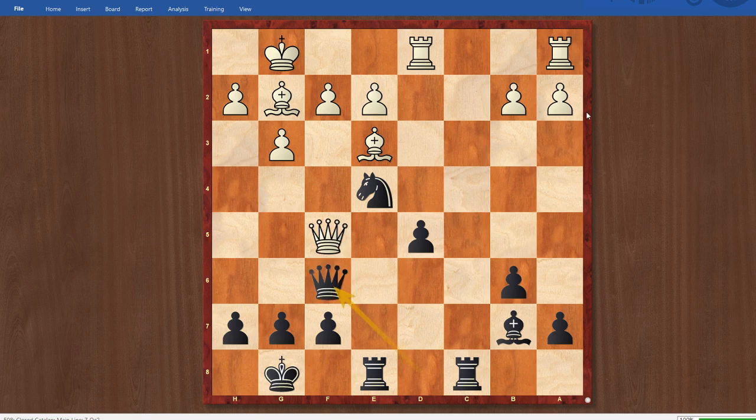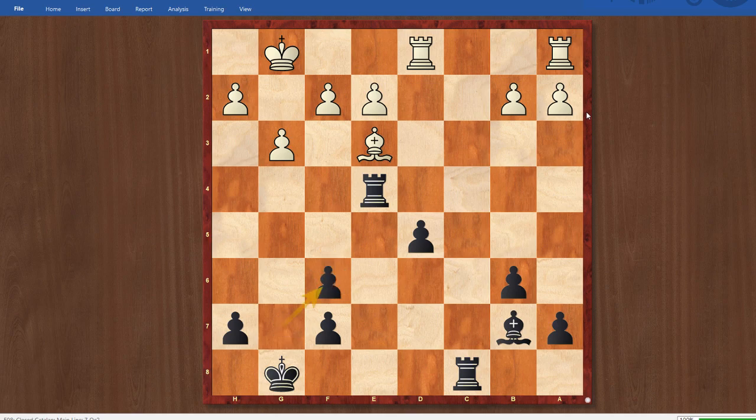Instead of Queen takes F6, there's also the move Bishop takes C4, leading to another dreadful position to defend. After Rook takes C4, Queen takes F6, and G takes F6 — even though the material is equal and there are opposite-colored Bishops, White is quite a bit better because of the structural defects. Not only do I have double pawns and split pawns on the King's side, I also have this Isolani in the center. I'd rate White's winning chances at about 75% here because it really is quite difficult to defend so many weaknesses.